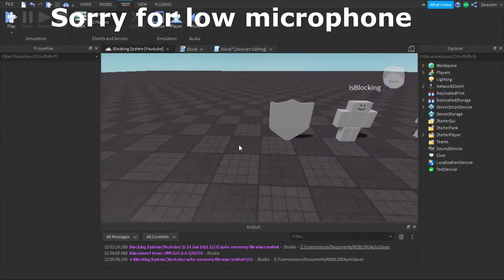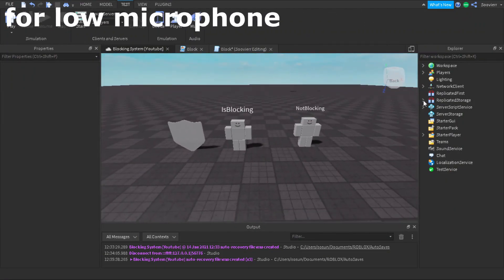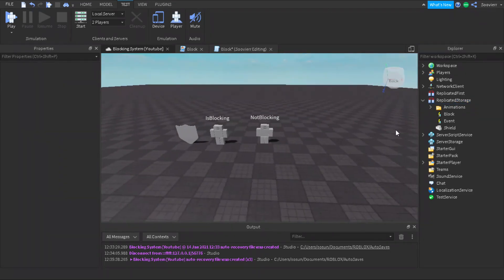We're going to show you guys how to make our simple blocking system. For this blocking system, you're going to start off by adding a remote event inside of replicated storage. You want to make this remote event and call it 'block'.